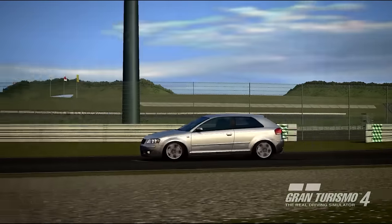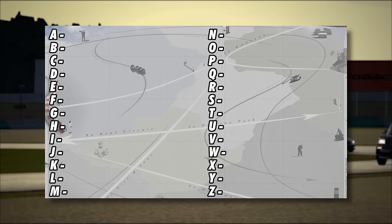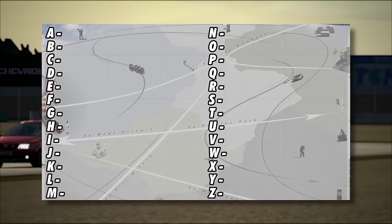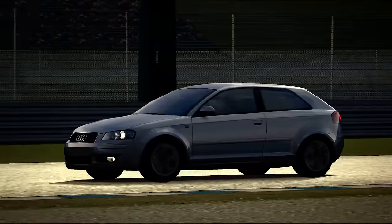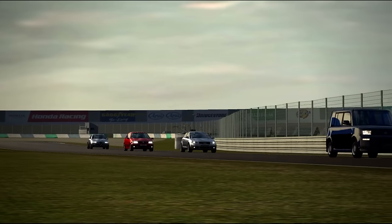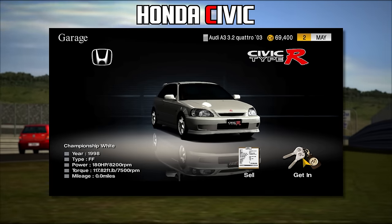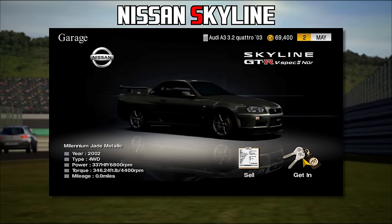Welcome to either the dumbest or funniest way to play a racing game using the English alphabet. There are 26 letters and for each letter I'm only allowed to use one car. Whatever the first letter of the car's model is will determine where it can go. So if I get a Honda Civic, it fills out the letter C, Skyline goes in S, and so on.